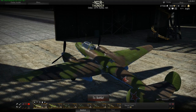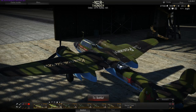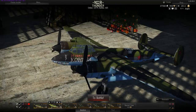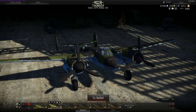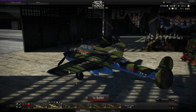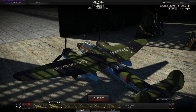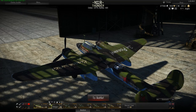People have been asking about how to get all the paintwork on their aircraft. They're all unlocks — it's not like World of Tanks where you have to fork over real money to decorate your aircraft. These are all unlocks, and a number of them are available by default from the start of the game. The way you access these is by picking your aircraft and clicking on the hangar button — and there you see paint options.